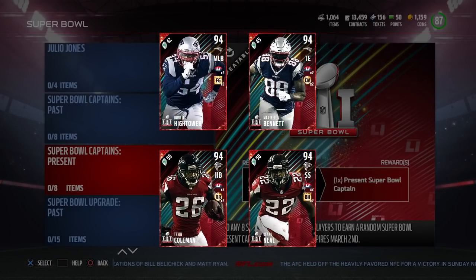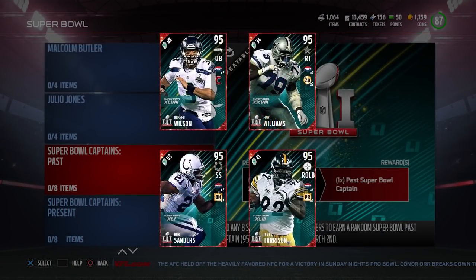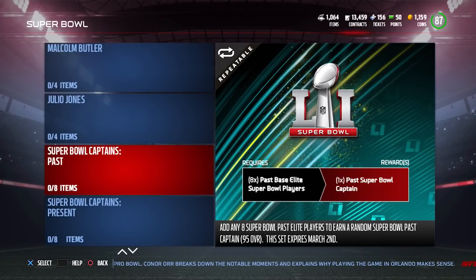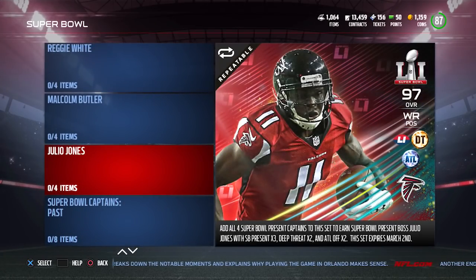Hightower looks like a pretty nice card, and I always like Tevin Coleman for his speed. On the Past side, the captains are: Russell Wilson at 95 overall, Eric Williams, Bob Sanders, and James Harrison — all 95 overall or above. My recommendation: if you're going for either Past or Present, lean towards the Past given the higher overall ratings on those captain cards.